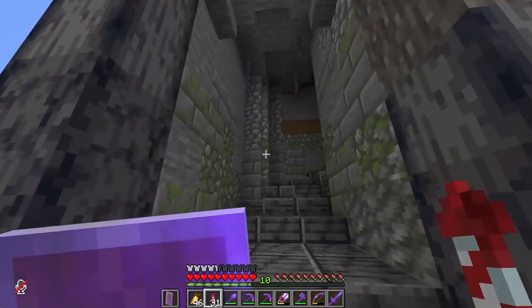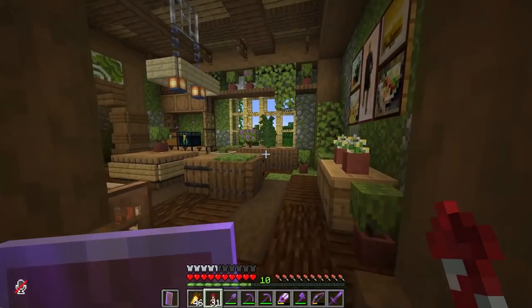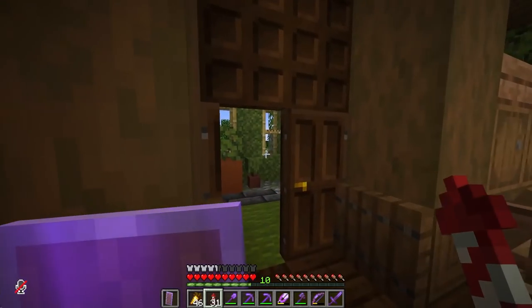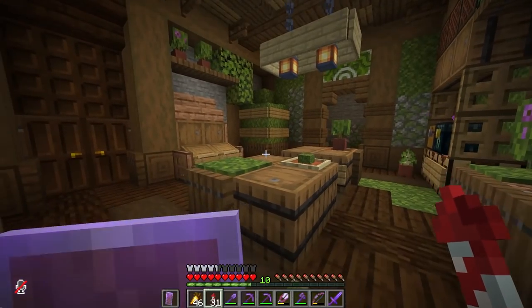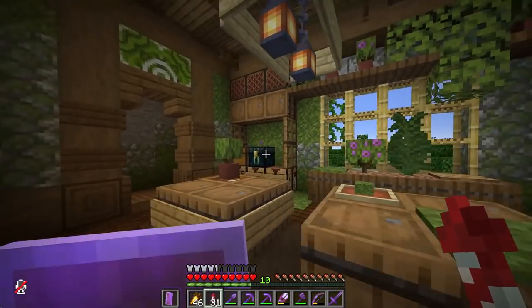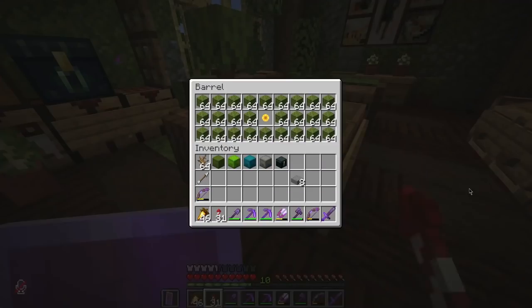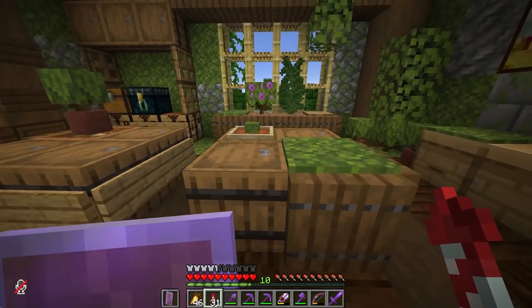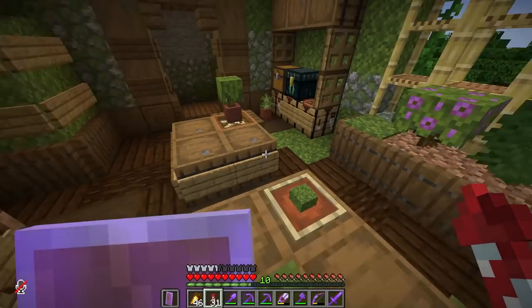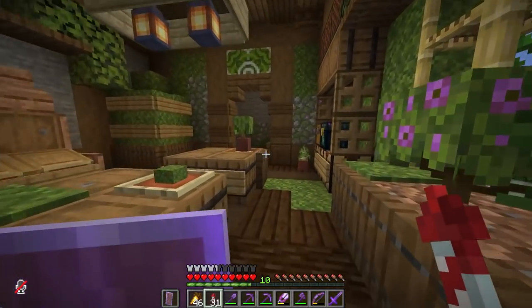I absolutely love this and I need to look inside it. I don't really need moss because I've got my own moss farm, but I need to see this. I'm going to be fanning over this building for a hot minute because this is beautiful. He's even using glazed terracotta in here. What is he even selling this for? One stack for a diamond — this is kind of expensive, not gonna lie, for someone who has a moss farm that's pretty easy to make.